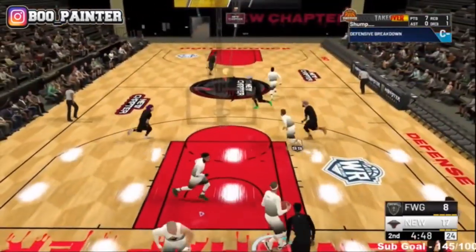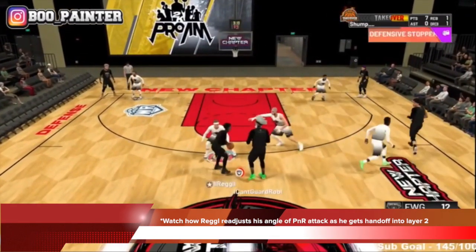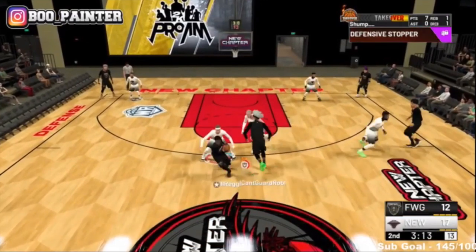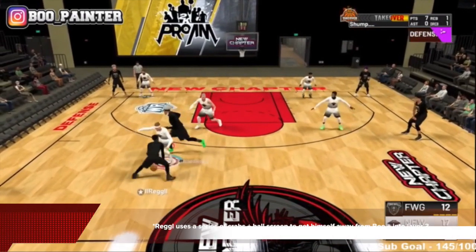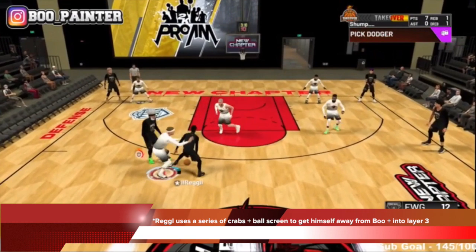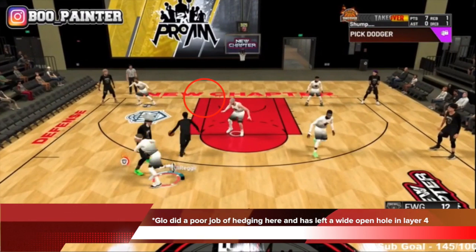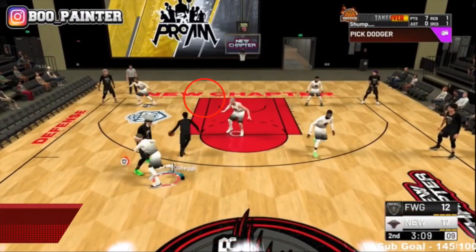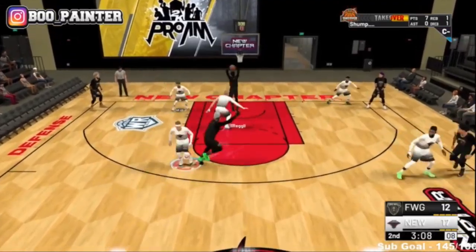Watch how Reg readjusts the angle of the pick and roll attack. He gets a handoff into layer two from Rob, readjusts, gets to the wing — now a far more superior angle of attack instead of going from the middle. Reg uses a series of crabs and ball screens to get himself away from Boo: screen, crab, screen, crab. Now he's in layer three — the midrange — once again 1-on-1 versus Glow. Glow did a poor job of hedging and left a wide open hole in layer four. As we've seen from Reg in this game, he hits the hole correctly, creates space, and finishes up.